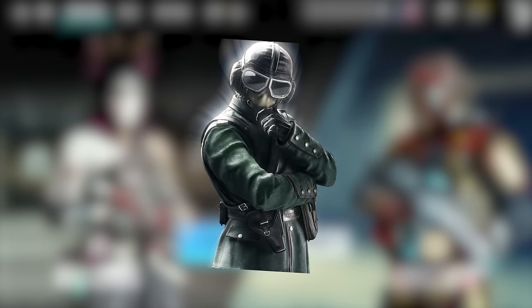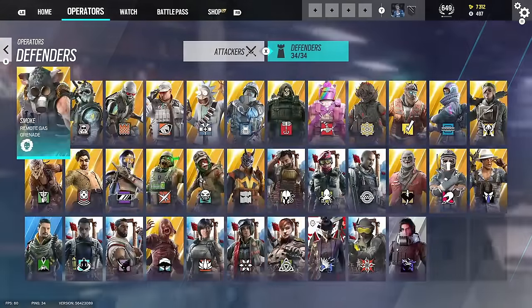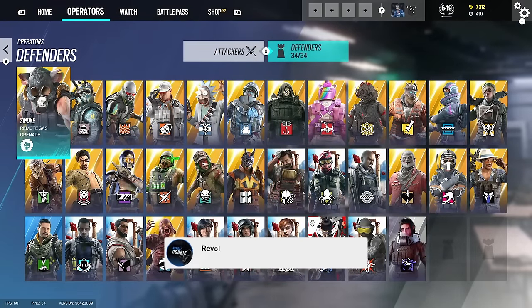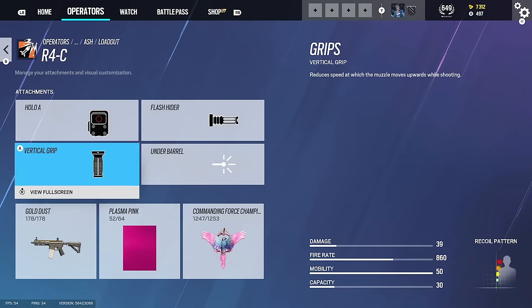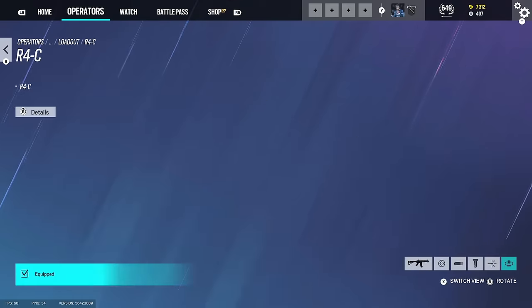We've got every charm and every skin possible - every elite skin. On my account we do have every elite skin possible and most of the Black Ice too, which we're just gonna go through. Also, the new champion charm did come out and this charm is actually pretty nice.